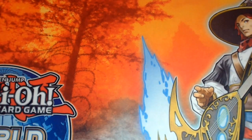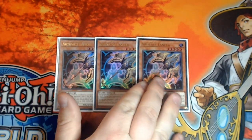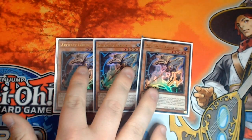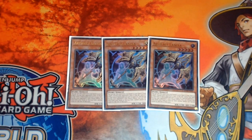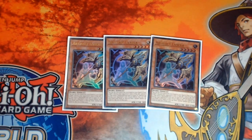Then we move on to our side deck. Triple copies of Artifact Sanctum - this just blows out so many different decks in the game. It helps you win the mirror, it helps win against the likes of Invoked and plenty of other decks, and of course the likes of Tri-Brigade get hit by it as well. And of course you can actually get this off Dagda as well - so that's another option for it.